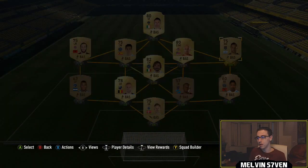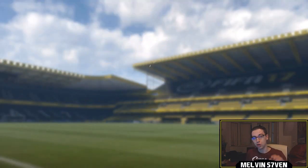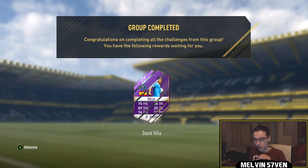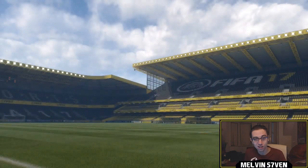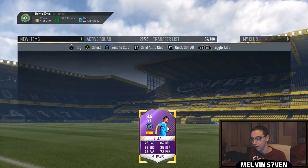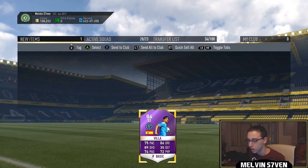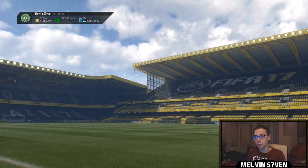I'm just going to submit that for an untradeable David Villa. Note that you do not get any other packs for this. It just depends if you want that card. As I'm collecting every single one, he actually looks like a solid card — especially with 5-star weak foot and 89 shooting. Partner him with Giovinco — that could be lethal, and that's what I'm going to try.